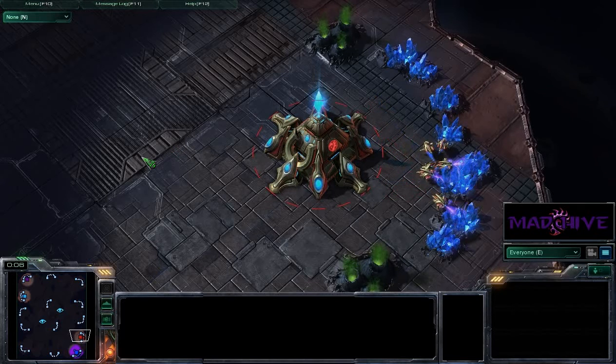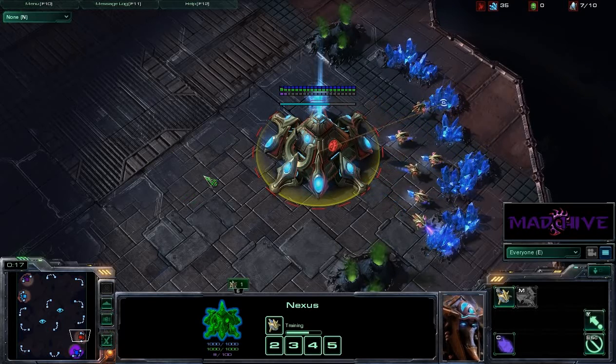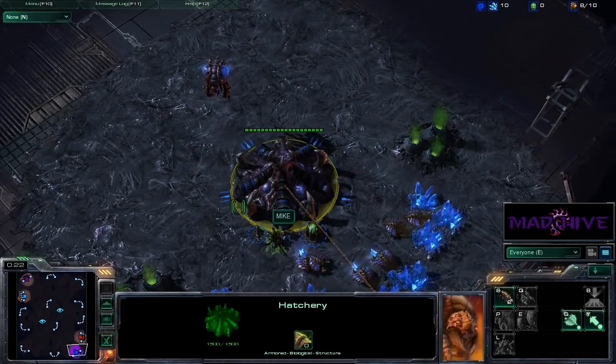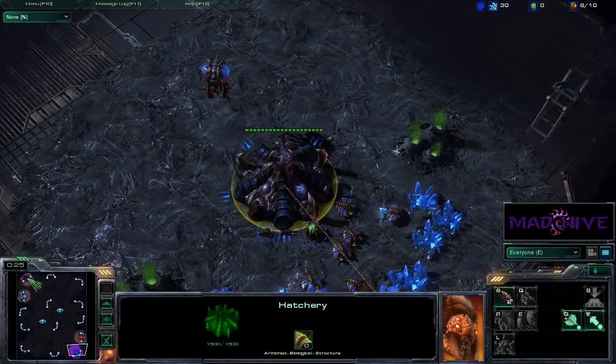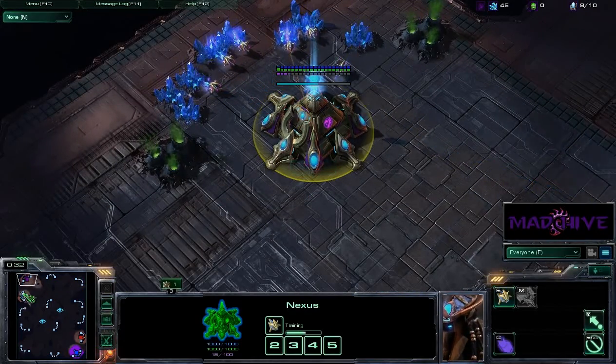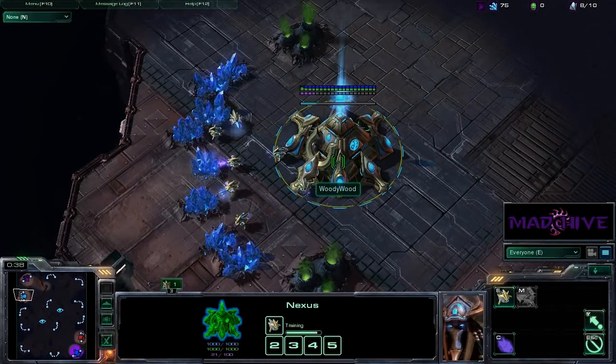Hey all you Zealots and Zerglings, it's time for a 2 versus 2 on the map Discord 4. This is another replay sent to me by Spartan, who has spawned in the bottom right corner as the Red Protoss, with his ally Mike the Blue Zerg. Their opponents up in the upper left hand corner are Redemption X, the Purple Protoss, and Woody Wood, the Teal Protoss.